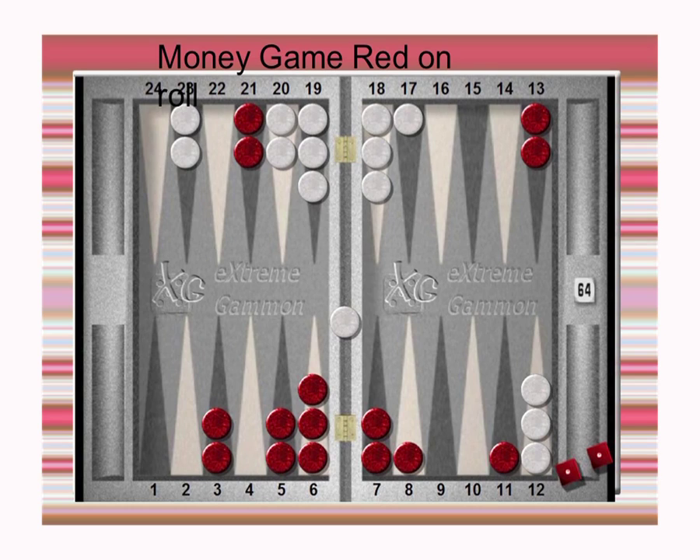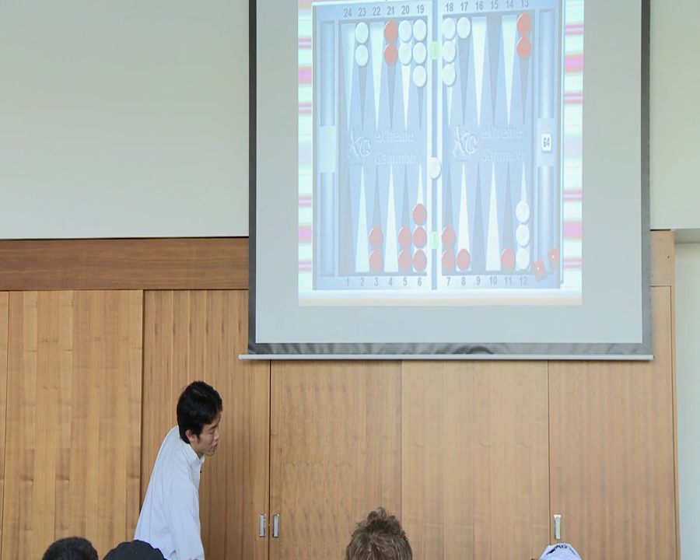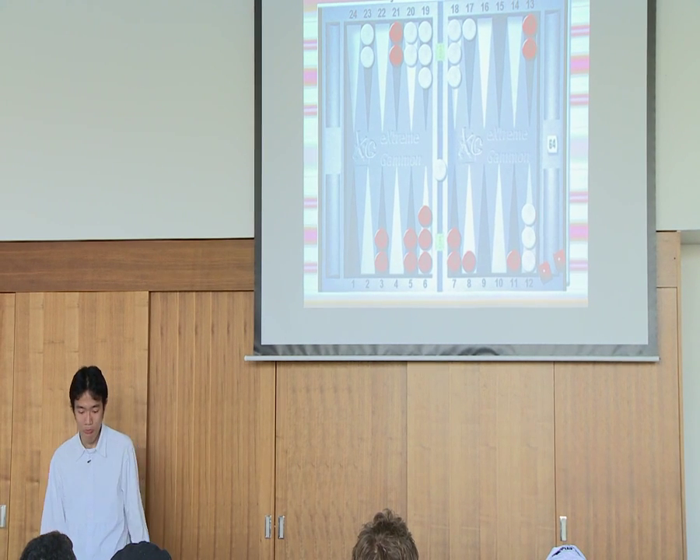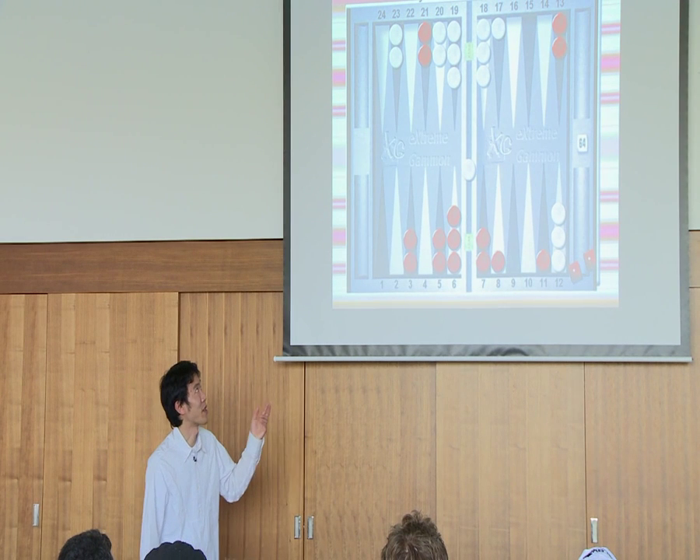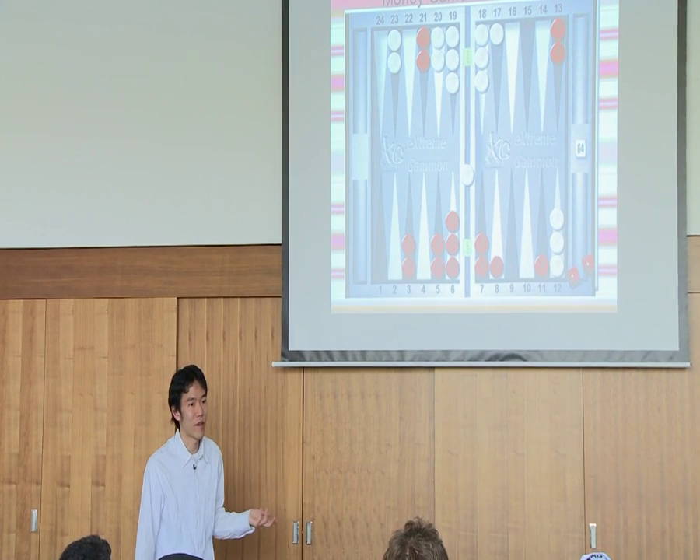Red is on roll. Red is sliding to hit this checker. Red might make this point, and white is on the bar. So from tip number two, it should be a double anyway, whatever it is, because he might drop — and it might be a double anyway.